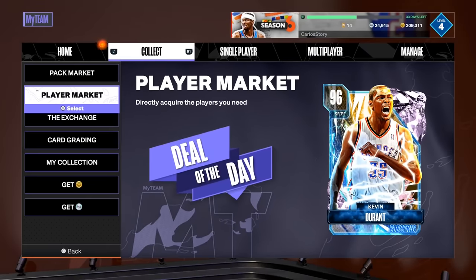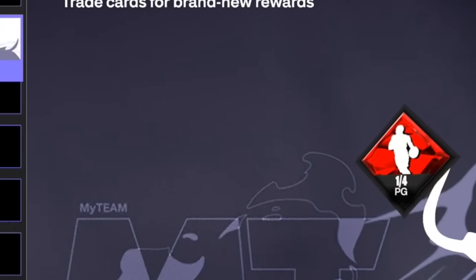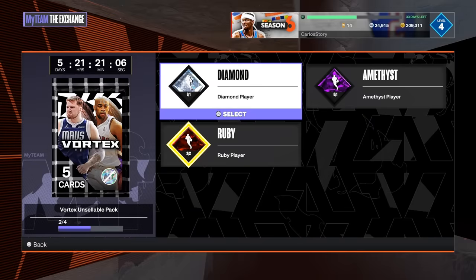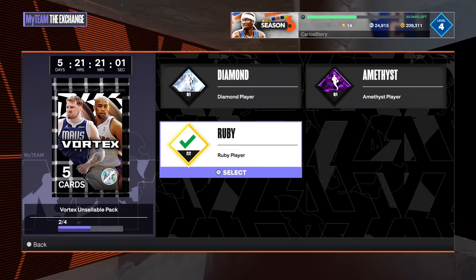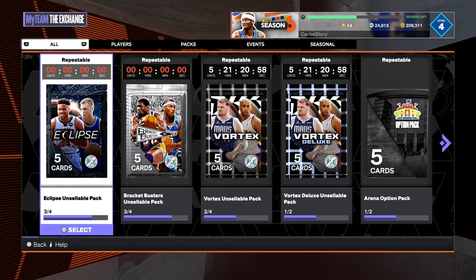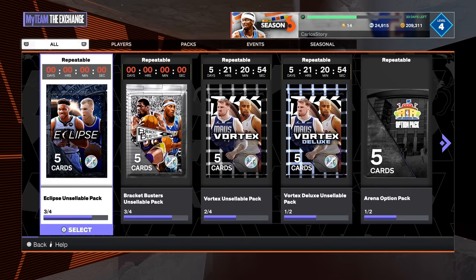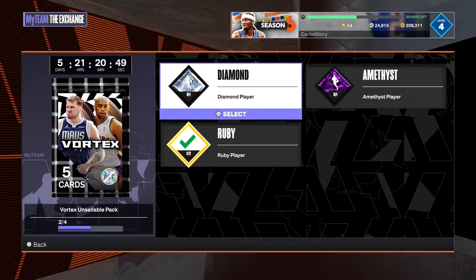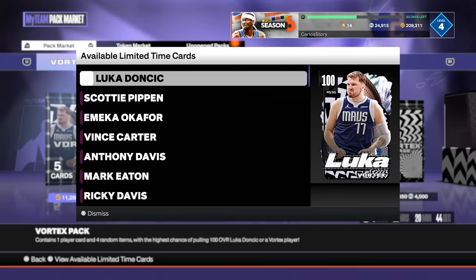The new deal of the day today is Kevin Durant. I would definitely just save your MT at this point, especially with 2K adding opals to the player market and pack market — but if you're a big fan of KD, that's an option. 2K ended up updating the requirements for the exchange packs. For the Vortex, it still requires a diamond, an amethyst, and two rubies. You definitely want to do as many of these as you can because you have a chance at getting any of the players from the set. I'm going to finish this one for an Eclipse pack and this one for a Bracket Busters pack.